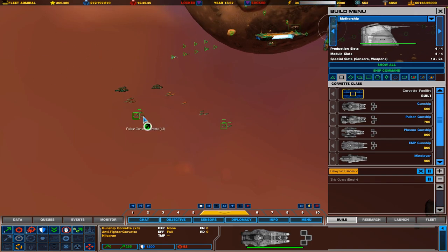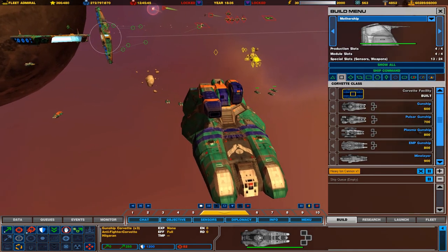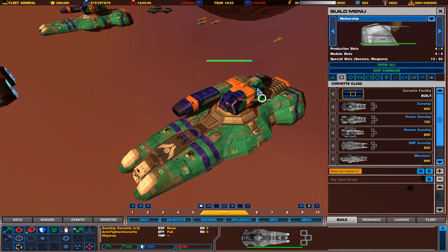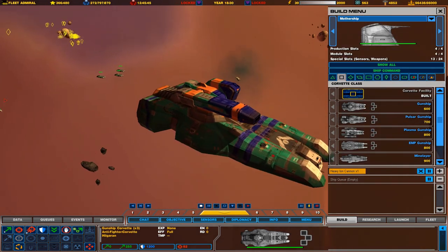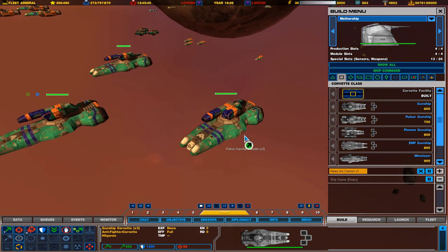The next one in line is the Pulsar Gunships. These ones are good against Corvettes, but not good against fighters. This turret is too large to track down fighters, but does an excellent job against other Corvettes. And it's not strong enough to fight any type of ship bigger than that. So these Pulsar Gunships are your main anti-Corvette type Corvette.